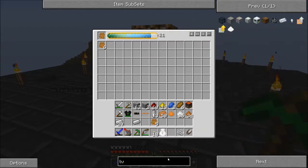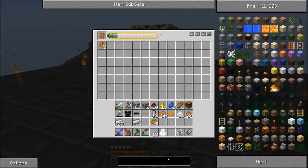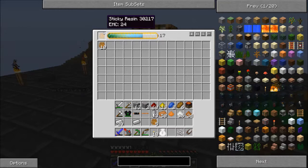Now, we need an LV and an MV transformer, and I think we'll make that today, along with these cables. So we're not really working on the nuclear reactor quite yet — I kind of haven't done quite enough gathering the materials to get the stuff for the reactor. And I also don't know exactly what I need for the reactor.